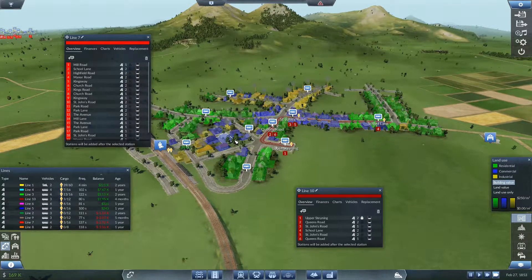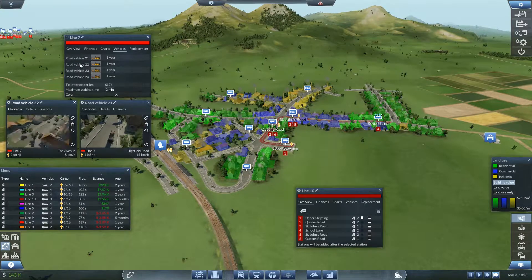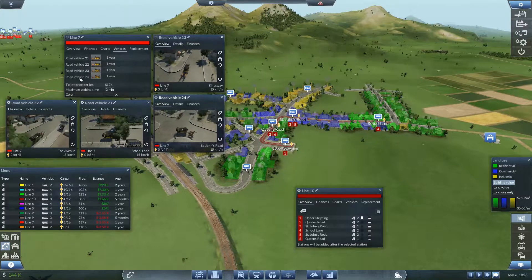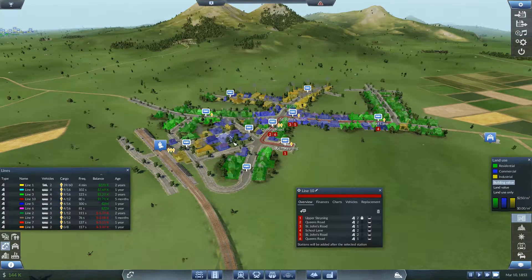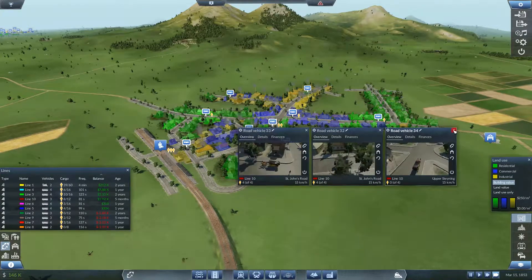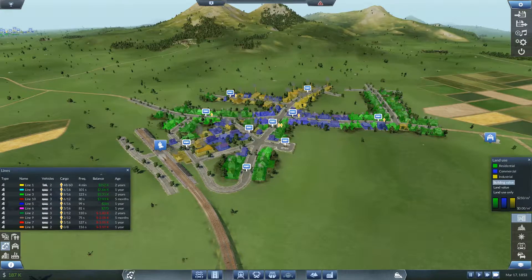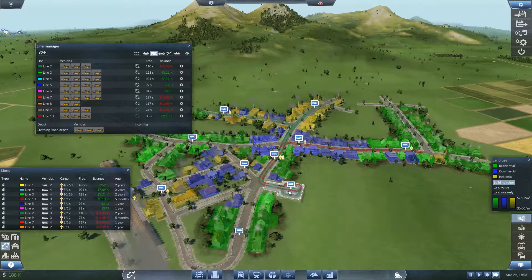Line seven is way too big. There are empty vehicles and completely empty vehicles on this line — not many passengers. These three vehicles are filling and emptying very quickly because they're on a short route. Line two isn't losing as much as it was because I've reduced the number of things on it. Moving one vehicle onto line 10.